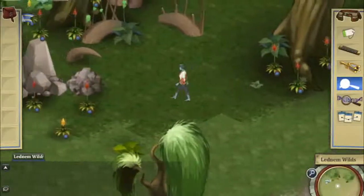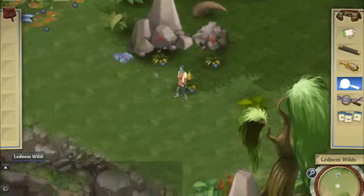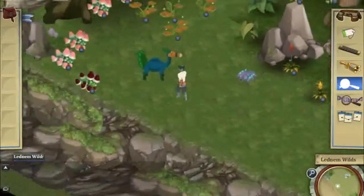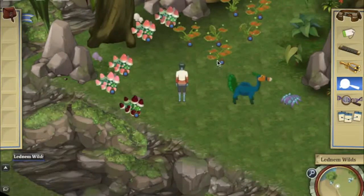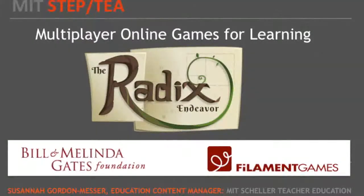As I walk around, you can see more of these interesting plants and animals. You see some of these mushroom-like plants here — these are jelly hats. These plants over here actually eat insects. So this is just a quick look at Radix, but I invite you to come back and play more and to think about how you could use it to teach math and science.